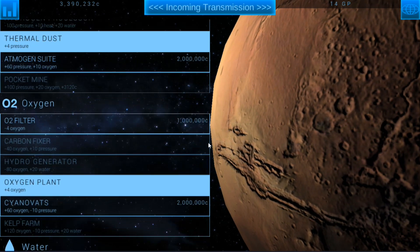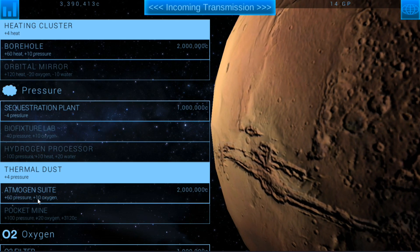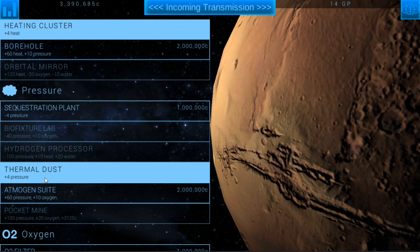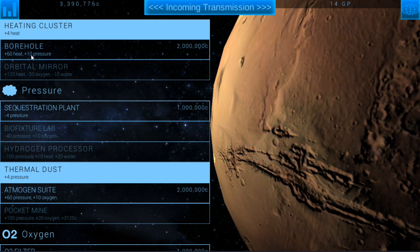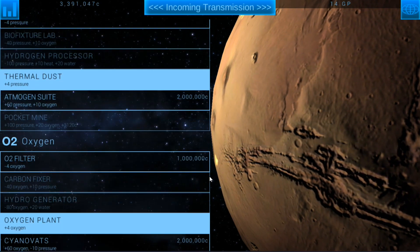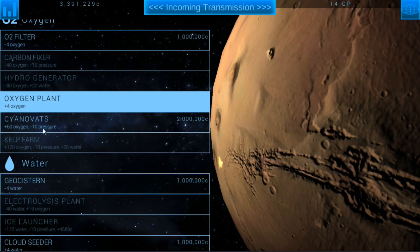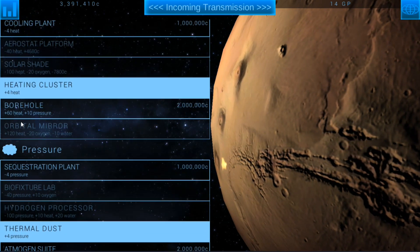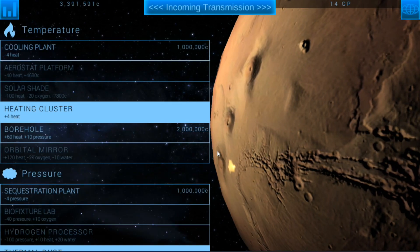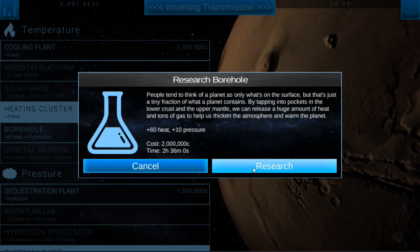We're going to need oxygen but we don't need that now — we're focusing on pressure. We got thermal dust. We could get atmogen. We could do the borehole too — that would give us plus 60 heat and plus 10 pressure. We definitely need the heat. In oxygen there's only things that take away pressure — Sinovats would give us 60 oxygen but take away 10 pressure. We're going to research the borehole.